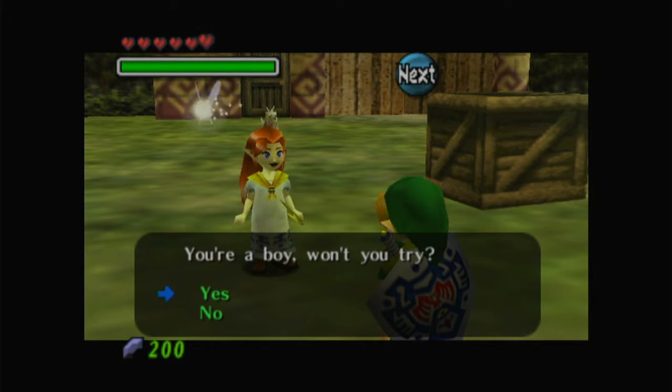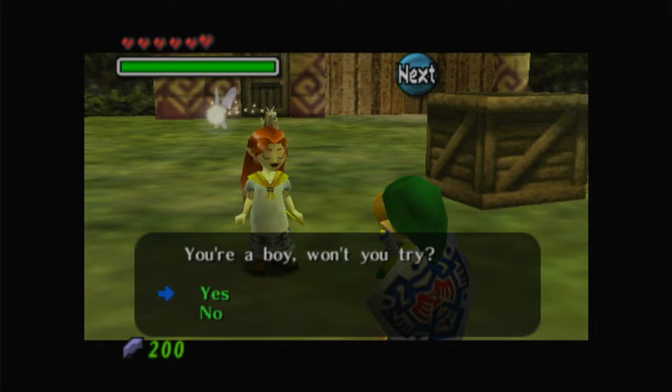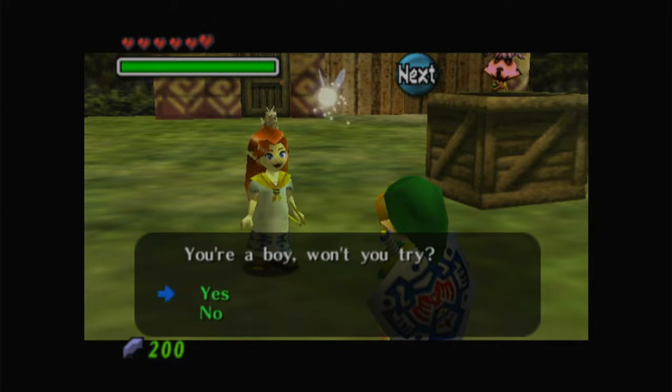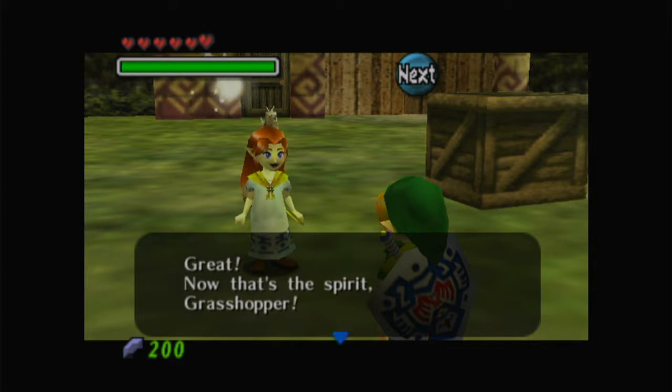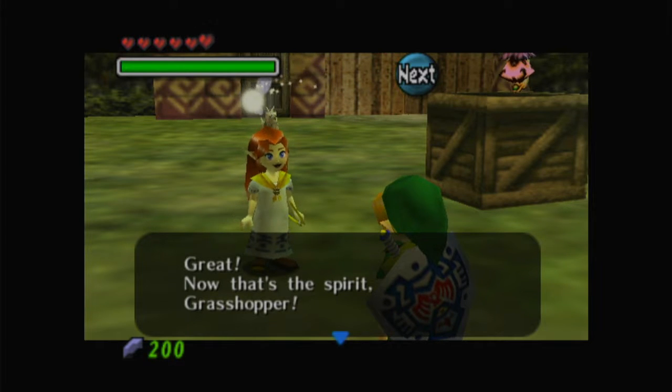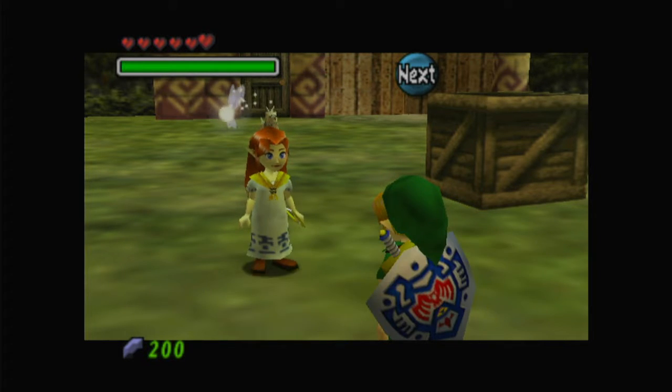So basically, your eyes didn't deceive you — Majora's Mask is a Zelda game with aliens in it. Aliens who come down and try to steal cows. This game — I think Eiji Aonuma was on something when he made this. And I want some of it, because there's just so much weird stuff. Why are there aliens in a Zelda game? Basically we just have to do target practice by riding on Epona's back.